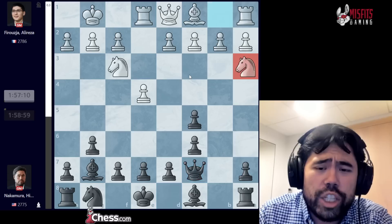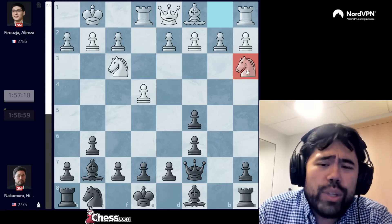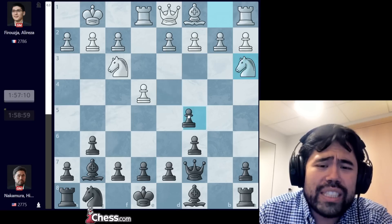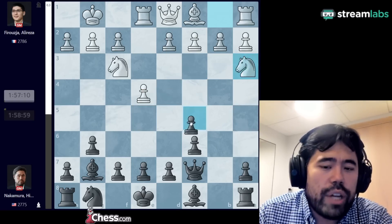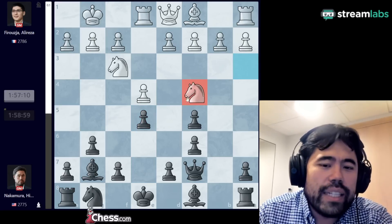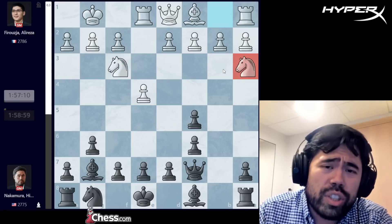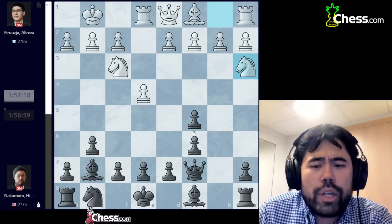Alireza castles, bishop g7, he trades, rook e1, queen c7, and now Alireza plays the move knight to a3. Up to this point we were following the game I had two rounds ago against Anish Giri, but here Alireza deviates. The reasoning behind Na3 is quite simple — white still wants to play c3 and d4 in the center, but the knight can jump to c4 and then potentially towards e5, a5, or put pressure on the d5 pawn.